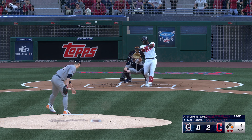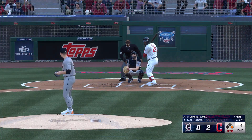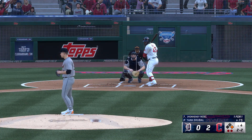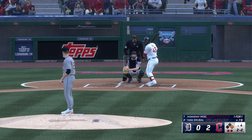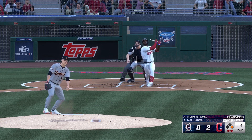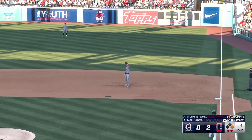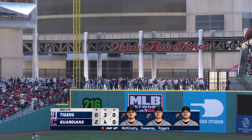Comes a two-two — that's foul off to the right side, keeps the at-bat going. One run across in the frame so far, here in the bottom of the fourth. Gets a piece there — we'll do it again. Cracks his bat and pops him off — drops into the glove and that is the third out of the inning.